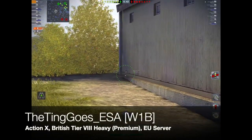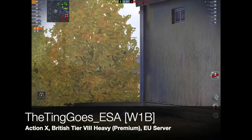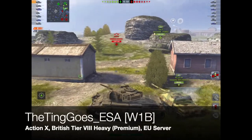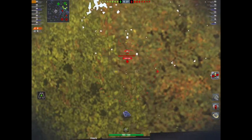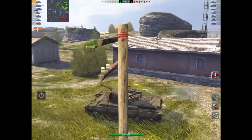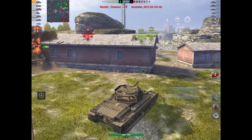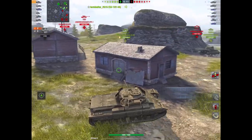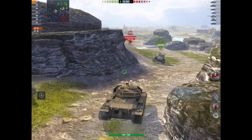Next up we've got Ting Goes ESA of the Clan W1B, rolling out in the Action X — another British tier 8, this time a proper heavy premium tank which came in crates recently. Now, Ting actually knocks me out of the Hall of Fame, which is annoying, but my time in the sun was very short lived. These things happen and it just gives you more incentive to go out and get back in there. I like the Action X — it's a great tank.